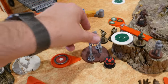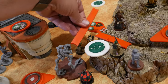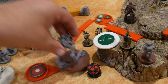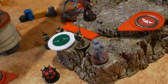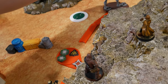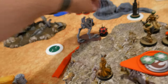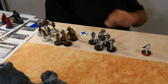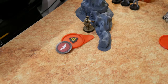Drew the other AT-RT — it rotates, takes a move forward to approximately here, then takes another move and places the bomb in front of it adjacent. Using the last pass token.